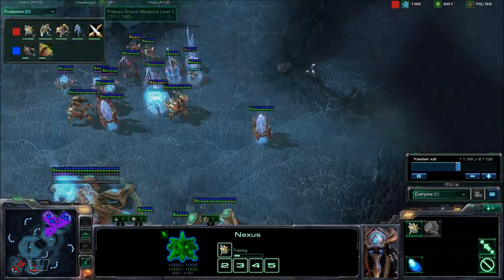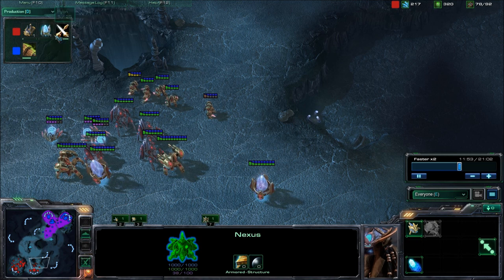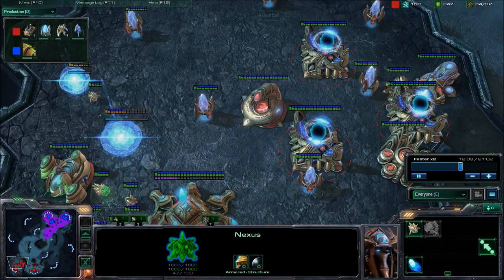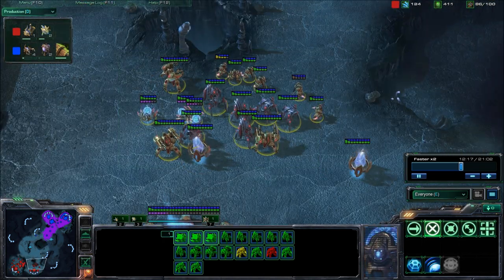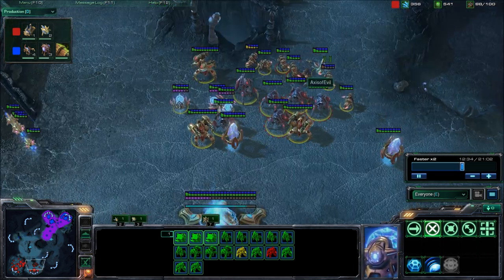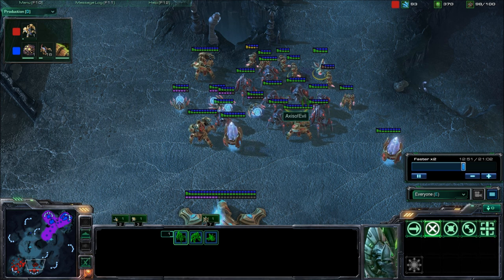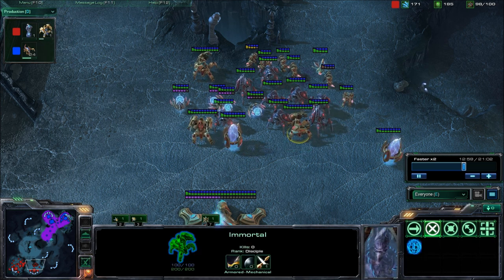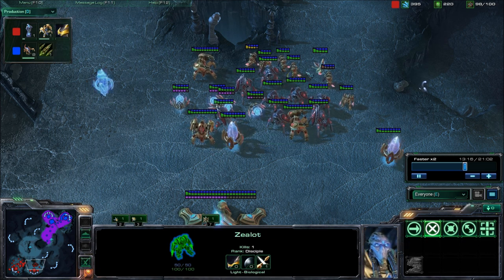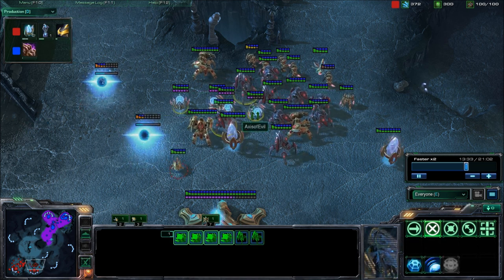We can see that he's getting ground weapons level 1 — I'm guessing that's an attack upgrade. He's also getting a Twilight Council. His army doesn't look too bad, but mine looks pretty good — it looks like we might have an even fight. I dropped a Changeling in there to see what kind of force he had. It looks like he's got a pretty good force — he's got Immortals to combat my Roaches, but I have Zerglings to combat the Immortals and Stalkers, and Roaches to combat the Zealots. Leave some comments on what kind of build you use against Protoss. There are four Sentries, and I really don't like Sentries.